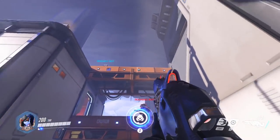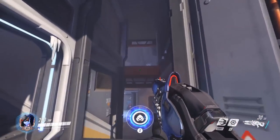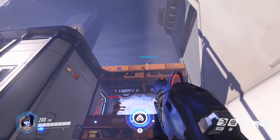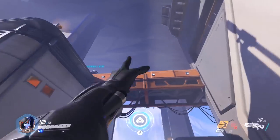First of all, you need to find yourself a high vantage point such as this, this or even a more shallow one like this. What you have to do is left shift for the grappling hook and just before you reach the top you hold down spacebar.